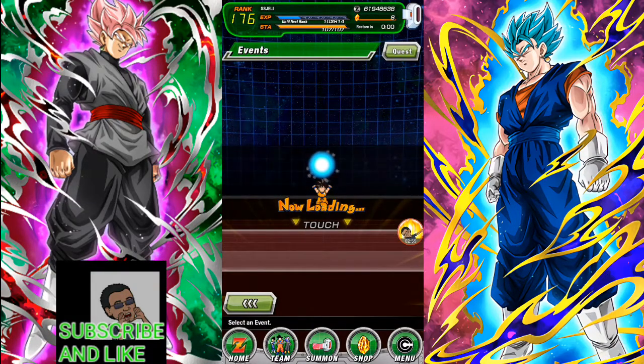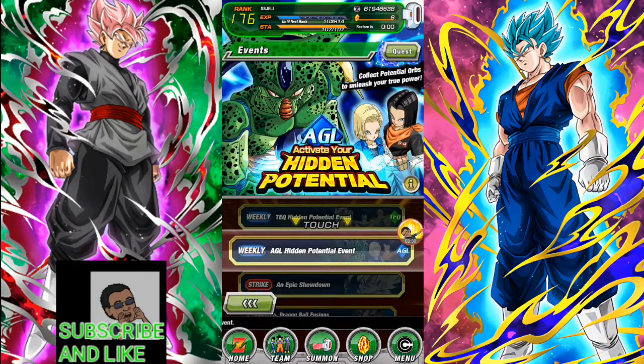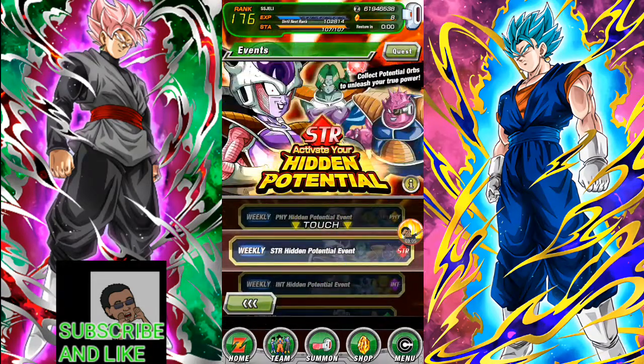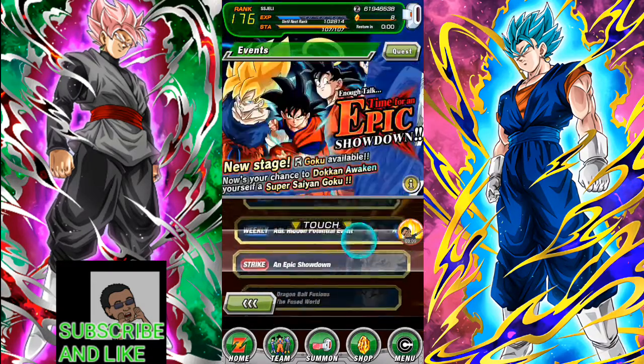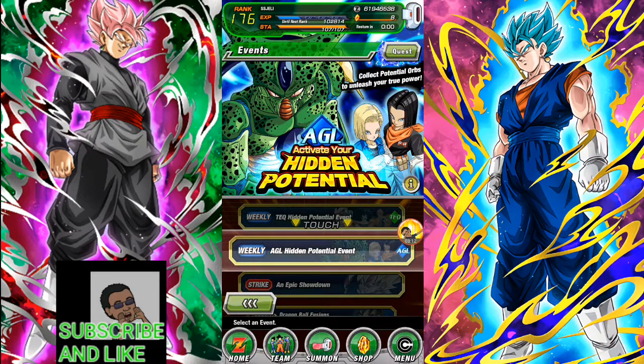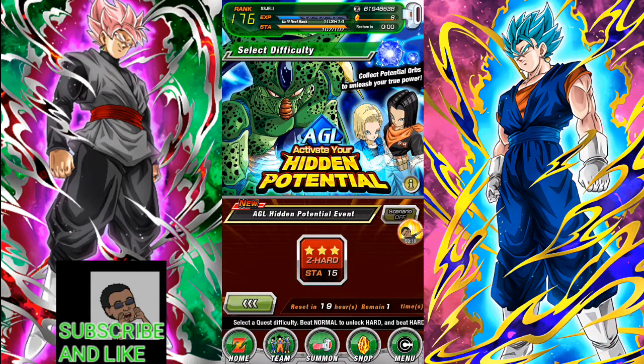Now I'll explain the dupe system. All the types are currently available — agility, physical, intelligence, and so on — but usually it rotates daily. I think Monday might be agility, then it goes to strength, I forget the exact order. Each day's slot is for a certain type of unit, so let's say you have an agility unit — you go in, view the mission, grind out the orbs, and go into the spot.